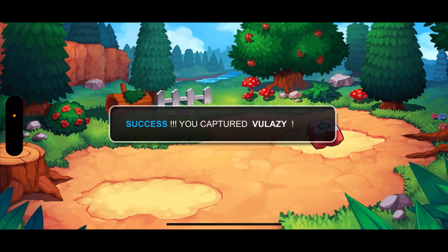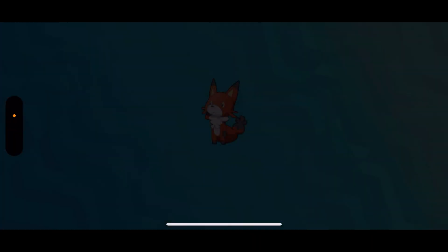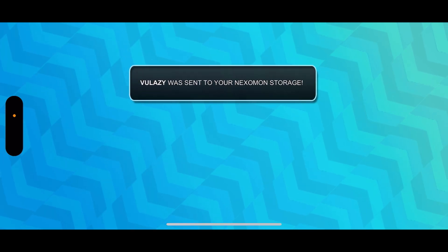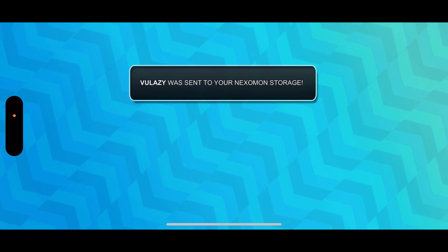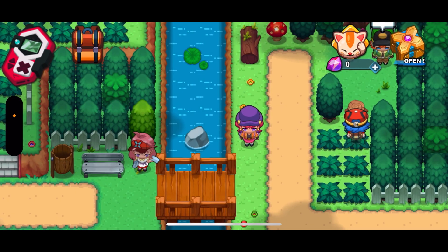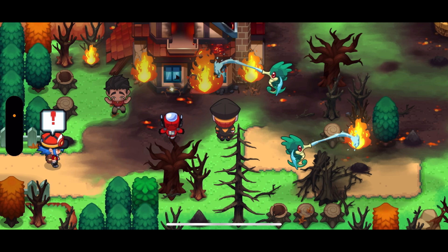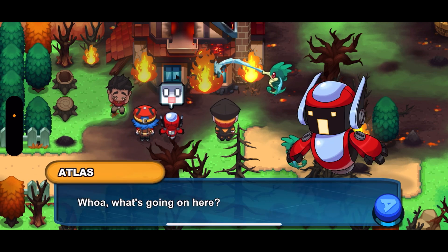Well, now I can't catch anything else. So we caught another one of the starter lines, but I don't want AZ-18 because normal types in this game are — unlike in Game Freak's games, in the Pocket Monster universe — different.